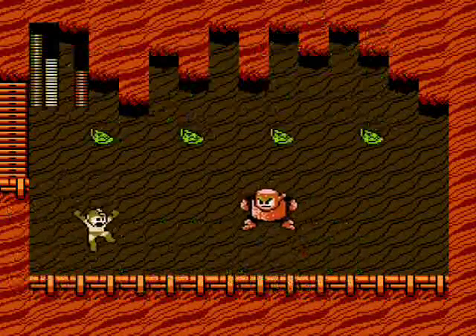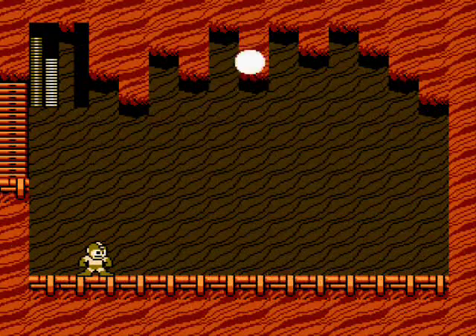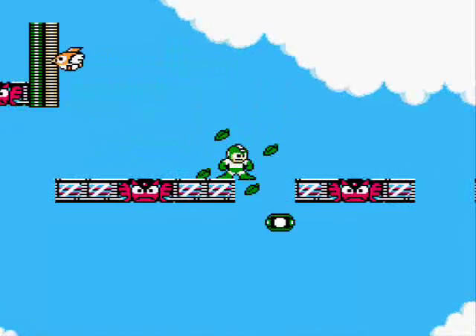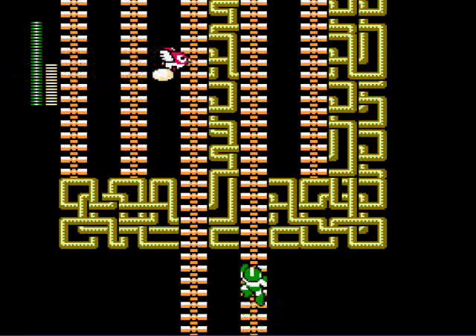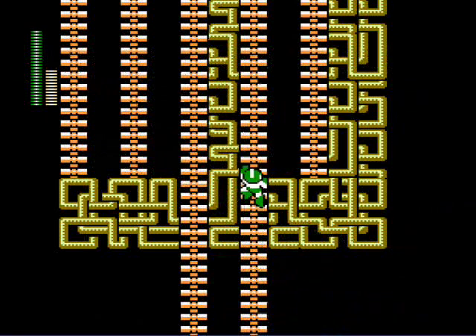Every time he throws the shield, he hops a few steps closer to you, making it harder to jump the shield. After cutting this robotic tree down to size, you'll get the Leaf Shield. It barricades you with leaves if you stand still, but as you start running you'll fire it. It's not so great as a weapon and it's not very good as a shield either, but it does prove useful in a few spots — just not that often.